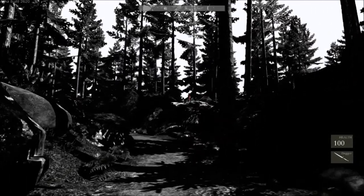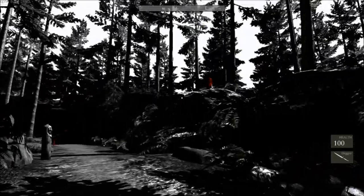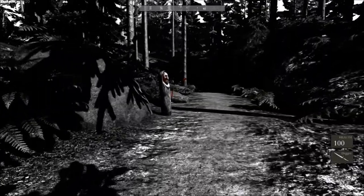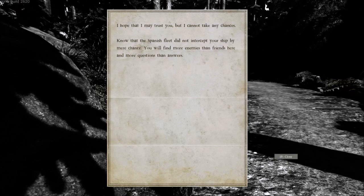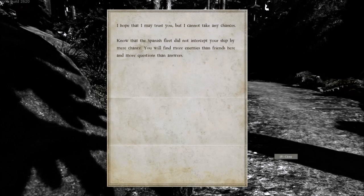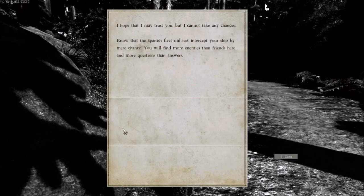There's someone up there, like Red Riding Hood with a bow, and she's going to shoot this. Let's read: 'I hope that I may trust you, but I cannot take any chances. Know that the Spanish fleet did not intercept your ship by mere chance. You will find more enemies than friends here, and more questions than answers.'